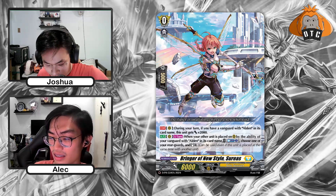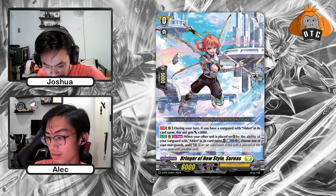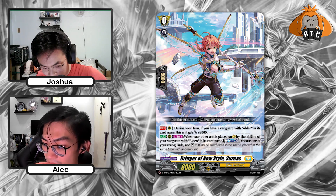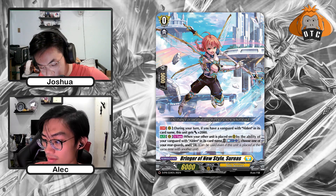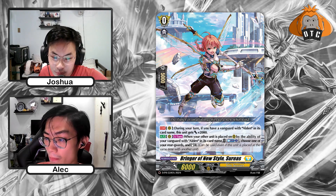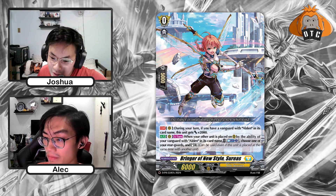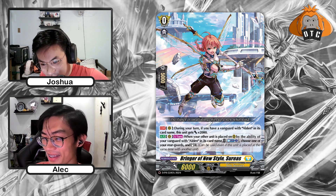The next card is Bringer of New Style, Suryas. If you have a Vanguard with Alden in the card name, plus 2. And when your other unit is placed on the rearguard by the ability of your Vanguard with Alden's card name, CB1 — choose one of your rearguards and stand it. So this is the one that can replace the order. One advantage over the order is you don't call from hand, so you're not minus one. But you won't be able to activate on-place effects like Ermac.